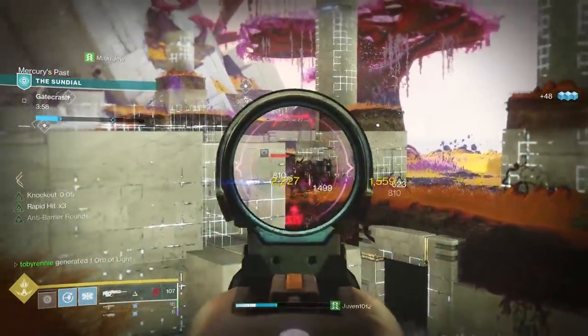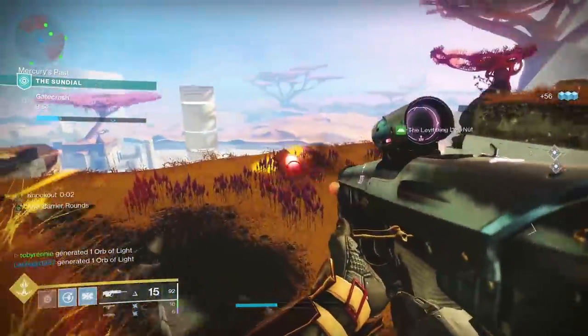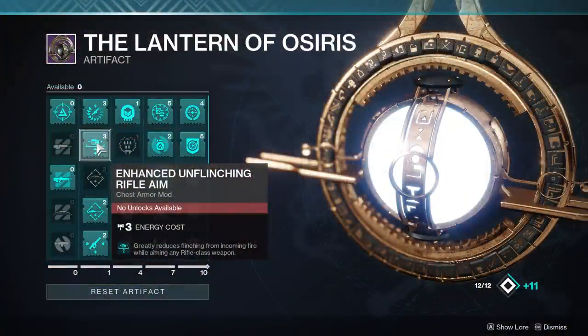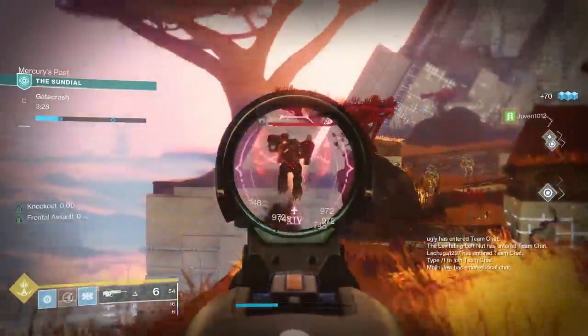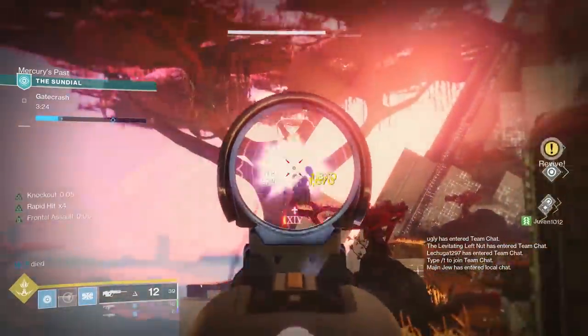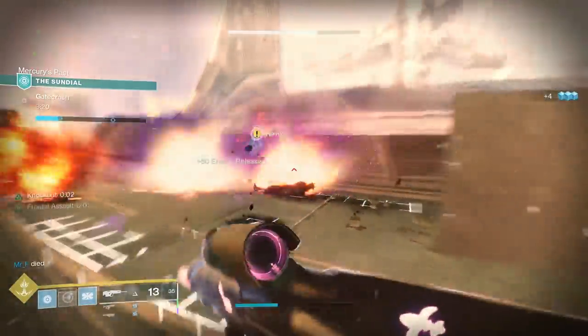If there ever was a time to use a scout rifle — other than last season to get Randy — this season there's so much in favor of scout rifles. You've got artifact mods that benefit flinch, enhanced rifle loader mods which increase reload speed like crazy, and of course things like Guardian Angel. I'm not saying the entire season was designed to prop up Patron of Lost Causes, but if Bungie came out and said everything we did this season was to make that scout rifle an absolute monster, I would believe it.